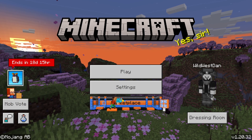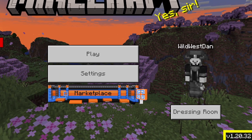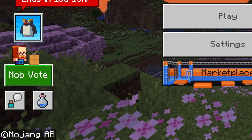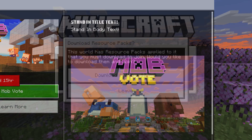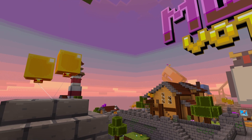Once again, Minecraft has created a brand new map to vote on. Simply open the latest Minecraft Bedrock client on all platforms and click the mob vote button to connect. Once you download the resource pack and log in, you'll be in the voting world and ready to go.